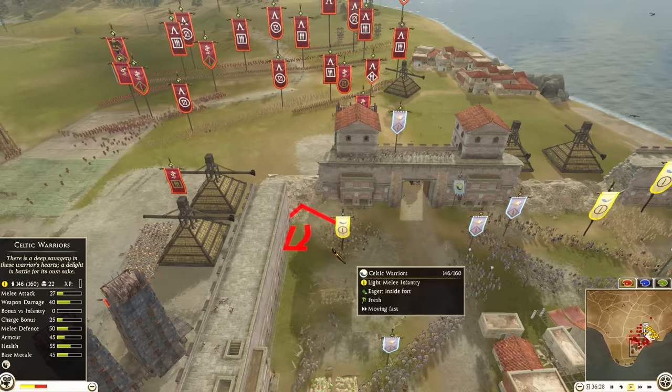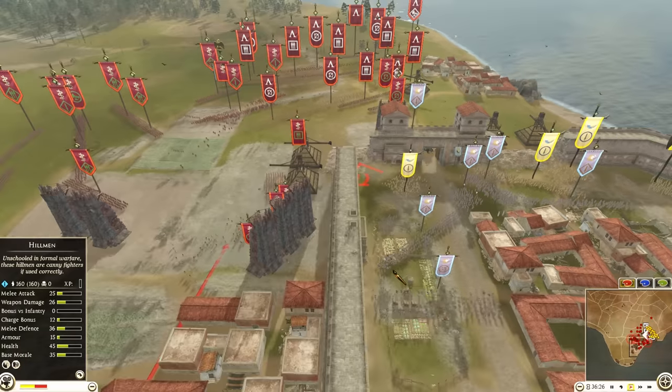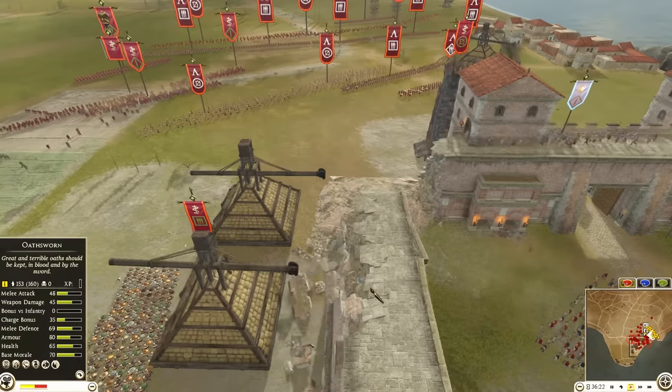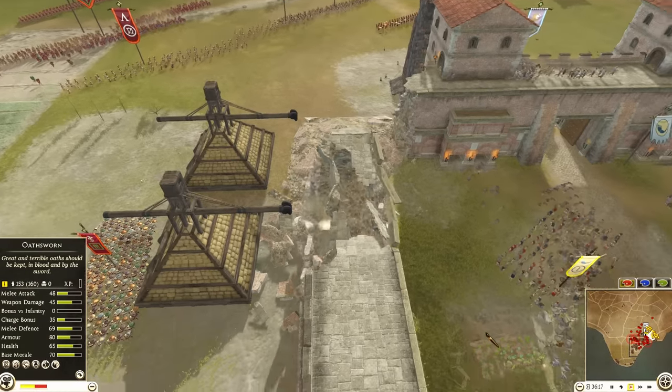This is always nice to know: when the enemy is breaking the walls and your units are standing too close to it, you will lose a chunk of your unit. You should always try and avoid that, which I just did there. And there goes the wall — it's always satisfying to watch.